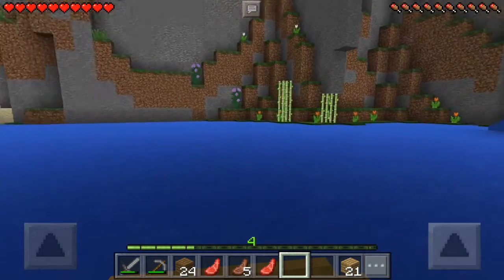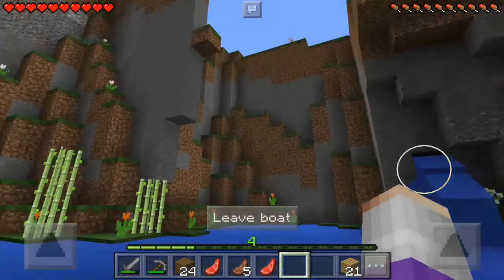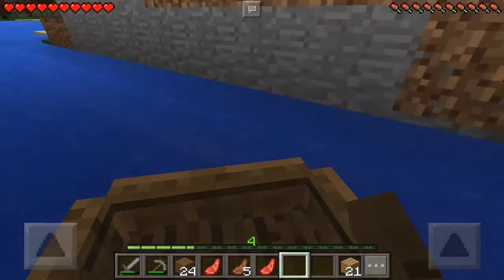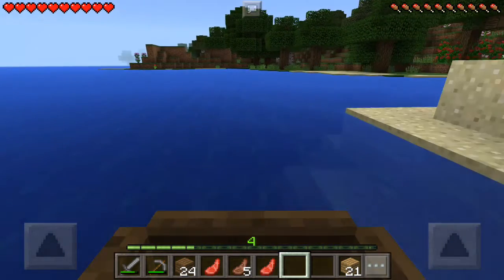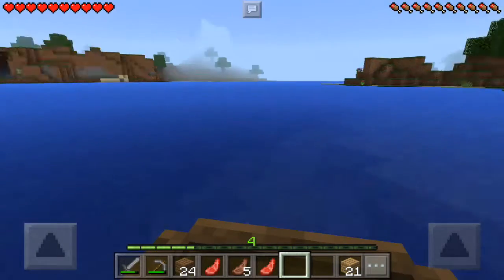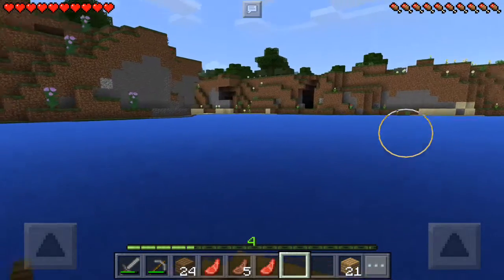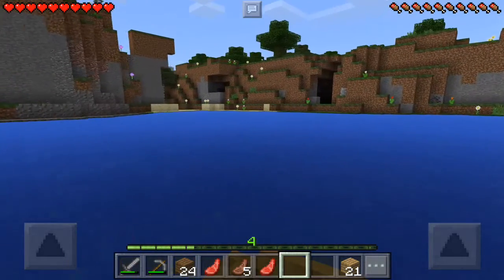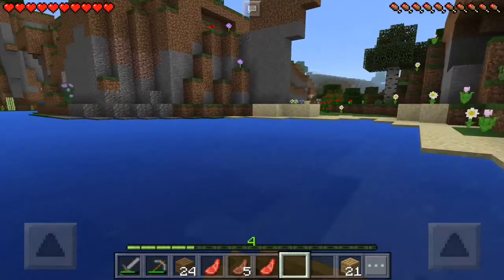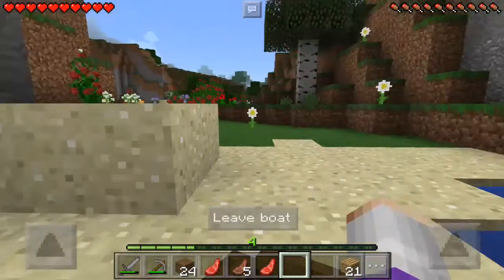Now, where is the opening to this thing? Let's go over there and see. Is there any opening? No, there is not. Let's go behind and see — is there an opening over there, a place from where we can get through? There is nothing, but there is a place here from where we can go.